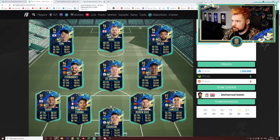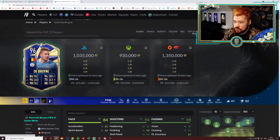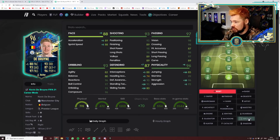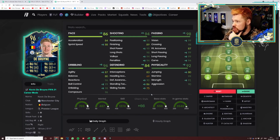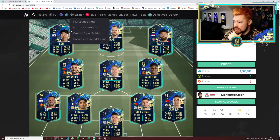Kevin De Bruyne — I quite like this card compared to his team of the year because they've given him five defending and two physical, making him more suited to the box-to-box kind of setup. I think an engine on him anyway. Literally perfect passing — maybe a basic on him. He's obviously a cracking card and you can play him pretty much anywhere in the attacking setup.